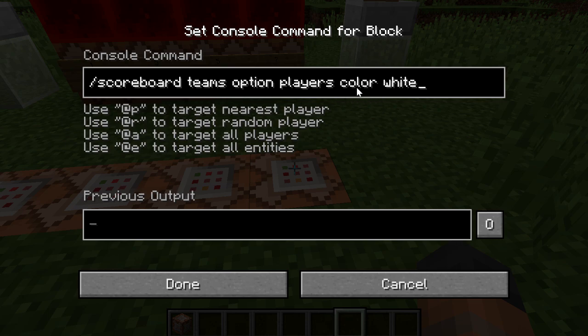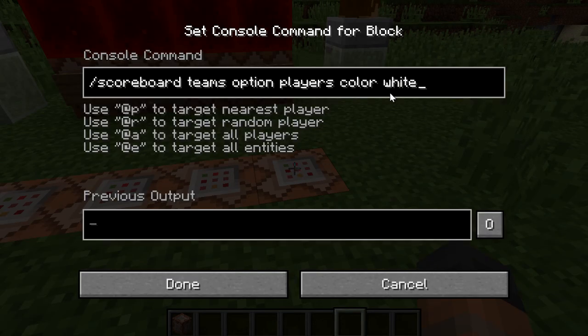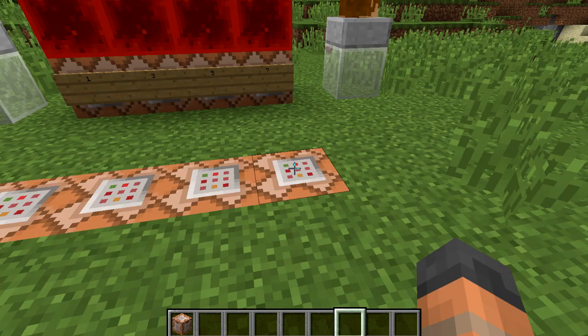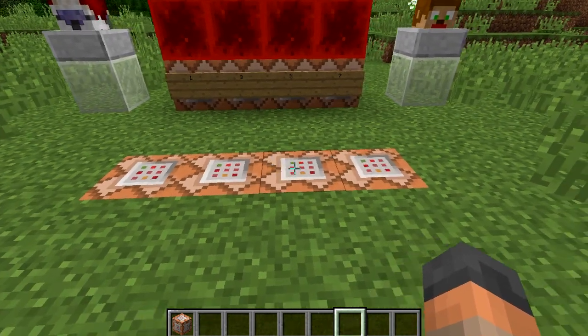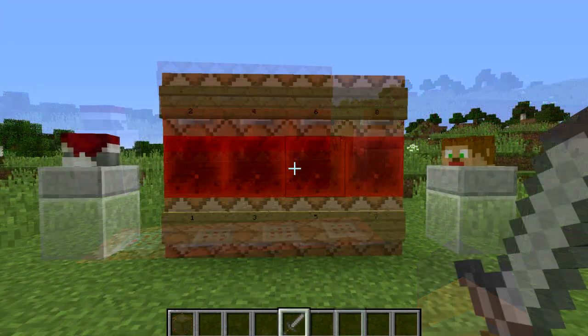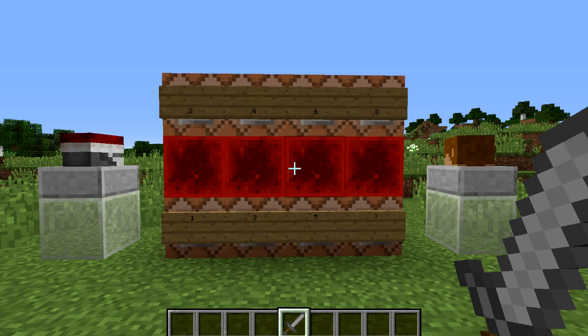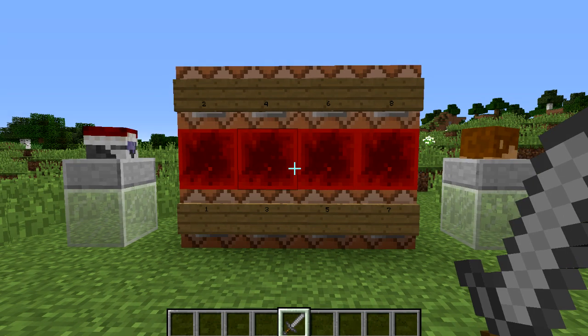Here we have an option to change the team's color to white. This is important because it detects by the color of the team and not the name. So if you wanted the team to have a different color like blue, it would need to be blue in both places. This will also make the name tag above your head that color, so setting it to white by default will make it look like the vanilla game. You might want to build this all the way down at bedrock level surrounded by bedrock so no one can tamper with it.